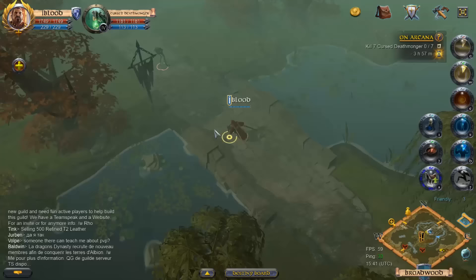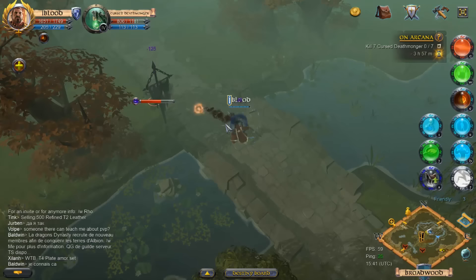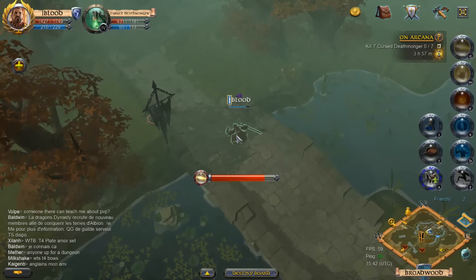There's a Deathmonger right there. Let's start killing these guys — I'll speed up my spells and start shooting bolts at them. I couldn't dodge that; if I was out of that circle, I'm assuming I wouldn't have gotten frozen and hit. If I were to get a different staff or different weapons and armor, I would get to choose different abilities. These are just the abilities I chose from what was available with the staff I'm using.